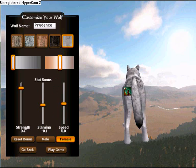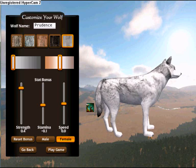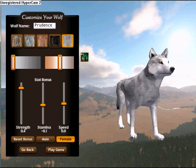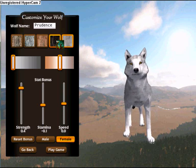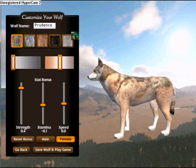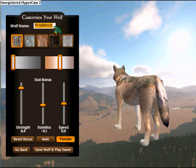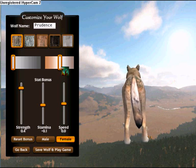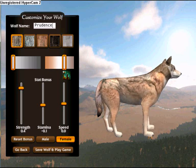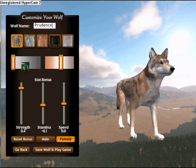Once you are there, you will see a wolf turning around and around in front of you. You can decide what colour you want, but you can't have pink, proper blue, or anything like that. You have to select from the pelts shown. You can also name your wolf, and choose an accent colour to go with it.